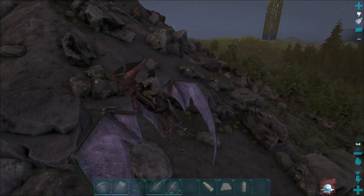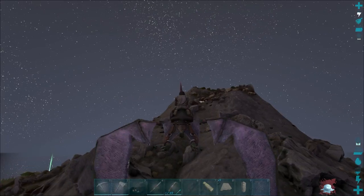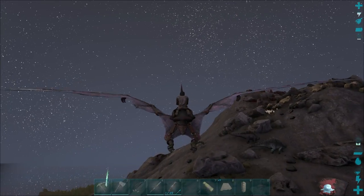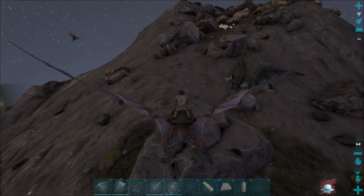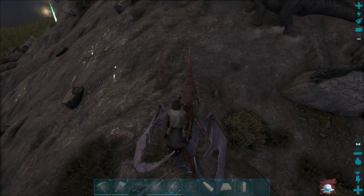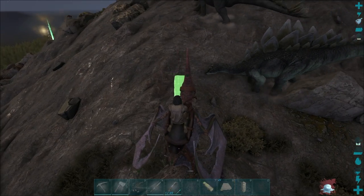Now that I've got a pteranodon I can fly all over the place — I can actually get to some places without being eaten. I want to set up a base that's kind of closer to the middle of the map, and I also want it to be made out of metal. So I'm going to start off by gathering up metal. I'm going to make a little platform right about here on top of this mountain so I can gather up a whole bunch of metal.